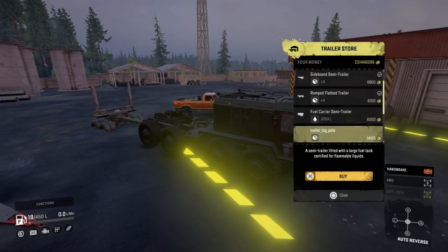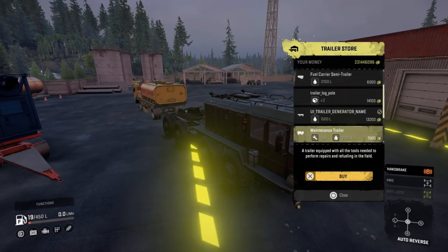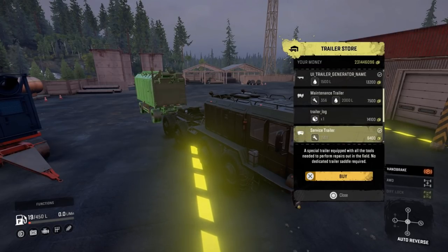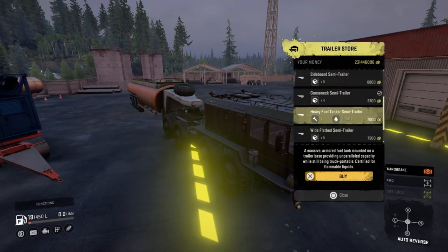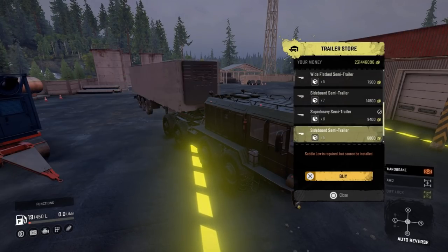We've got the log pole trailer, the log pole, and then we've also got the generator which is part of one of the contracts. Then you've also got the log trailer as well. I think these were part of the off-road pack - I can't be sure. I forgot to turn off a few of the mods. That one might be part of it as well, so that's another new trailer, pretty sure that's part of the phase three update.